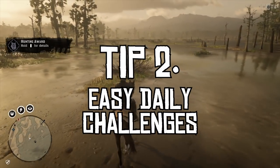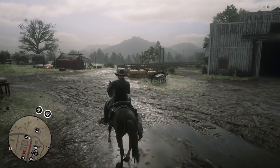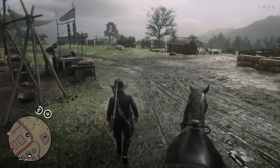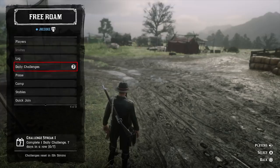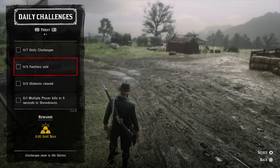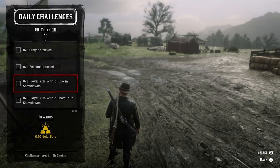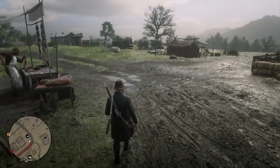Tip number two: easy daily challenges. A lot of people bypass their daily challenges and don't even bother checking them when they come online, but if you do this then you're missing out on a good opportunity to earn some XP and some fractions of gold bars. Often one of the seven daily challenges is very easy. In the clip on screen now you'll notice the challenge I'm going for is selling five feathers to the butcher, which I already had in my satchel anyway — that's 200 XP and a fifth of a gold bar.